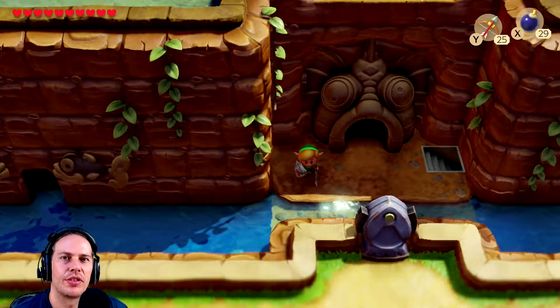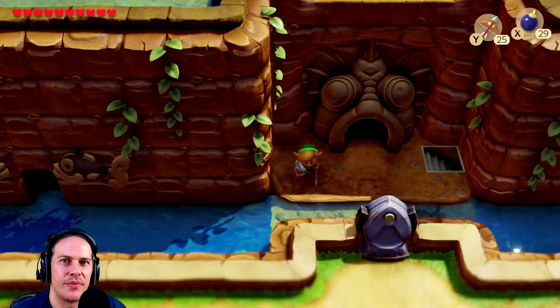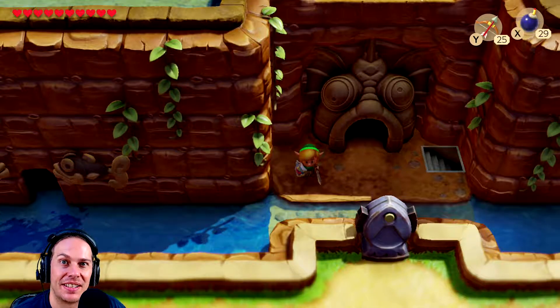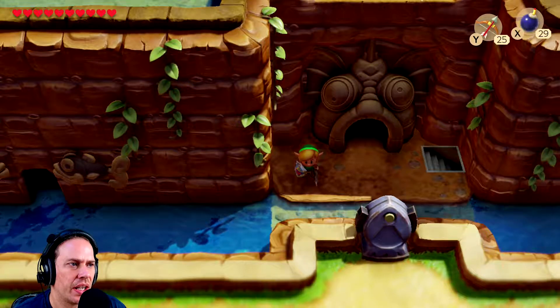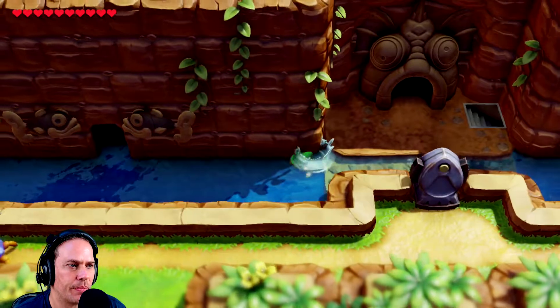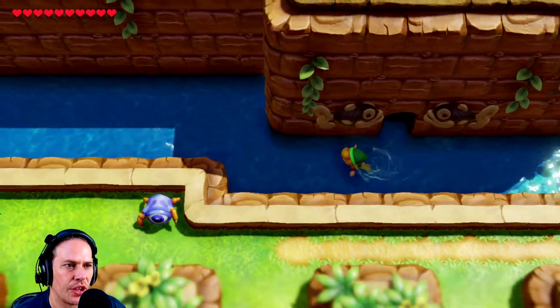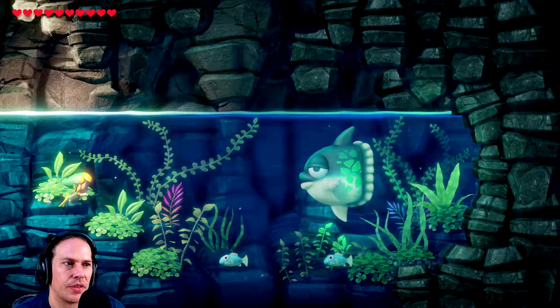Welcome back to Link's Awakening. We just did the Angler's Cave, fought the big giant fish - took me ages to work out how to kill him because I'm an idiot, but then it was pretty easy. We now have the ability to swim. I had a quick swim off camera to the left and there's nothing over there, but there is this cave and stuff to the right, so we're gonna have a bit of an explore.